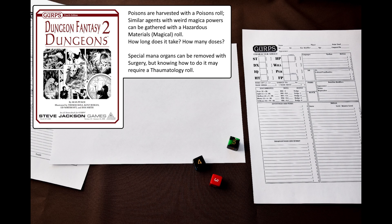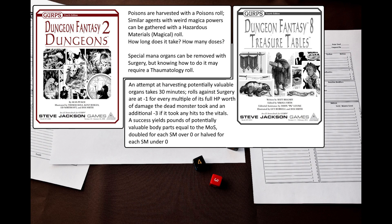Specific internal organs can be removed with Surgery, with any failure spoiling the part. Thaumatology may be required to even know how to extract magically potent organs. Times are given in GURPS Dungeon Fantasy 8: Treasure Tables – an attempt at harvesting potentially valuable organs takes 30 minutes. Rolls against Surgery are at -1 for every multiple of the creature's full hit points worth of damage it took, and an additional -3 if it took any hits to the vitals. A success yields pounds of potentially valuable body parts equal to the margin of success, doubled for each size modifier over 0, and halved for each size modifier under 0. The GM may assume that undead have already spoiled or been stripped for parts.